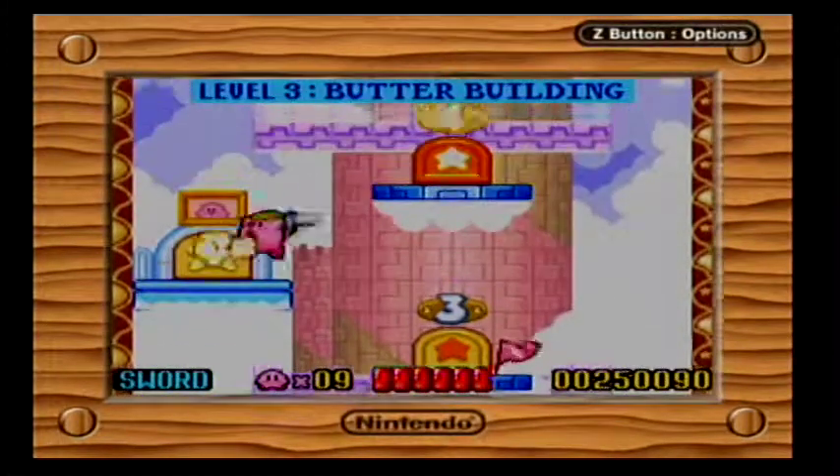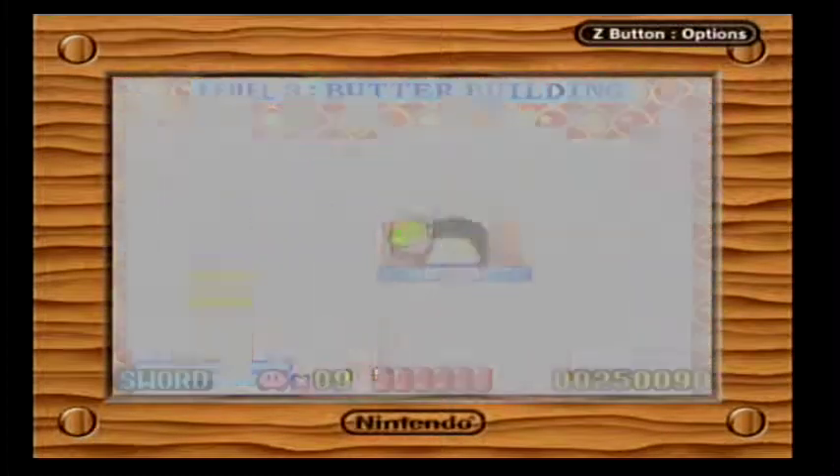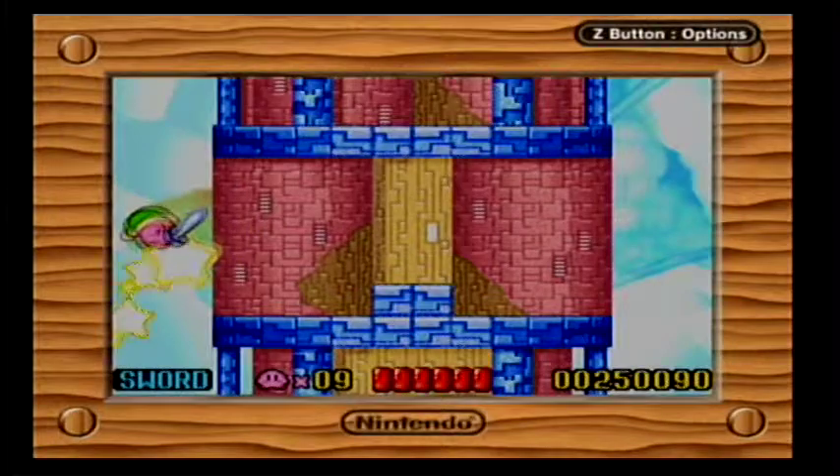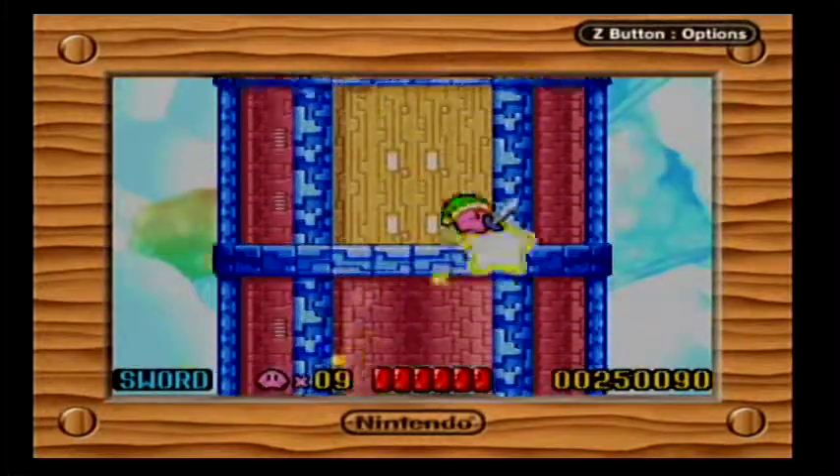So it's not until later. I think this is High Jump — yep, we need that for the boss. Tornado is pretty good for the boss too, but High Jump is where it's at.